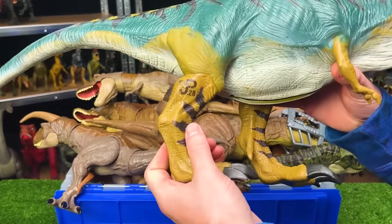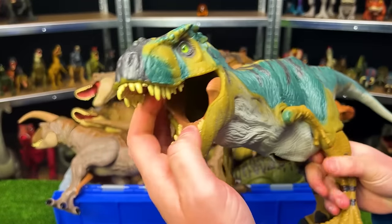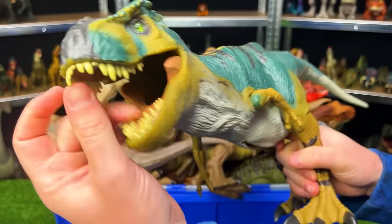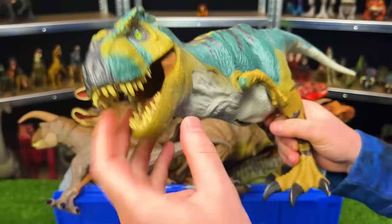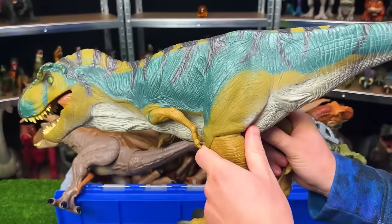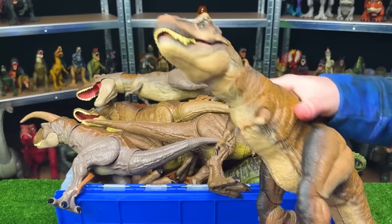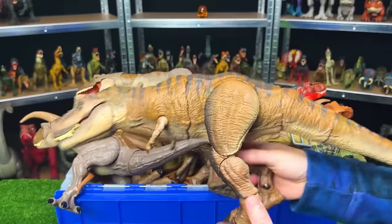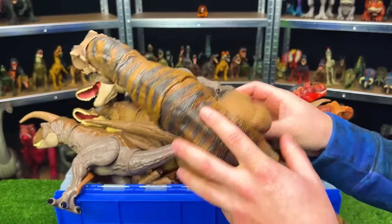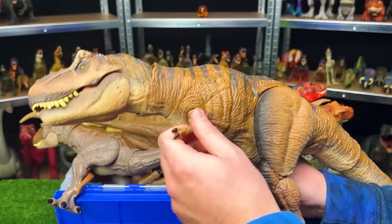Next up, we've got a Jurassic Park T-Rex — I believe this was called the Bull T-Rex — and this figure too can swallow miniature dinosaurs and you can empty it out in the stomach compartment. Right on top here, we've got the Hammond Collection Tyrannosaurus Rex. This figure has some of the coolest coloring out of all the T-Rexes that I have and is remarkably adjustable too.